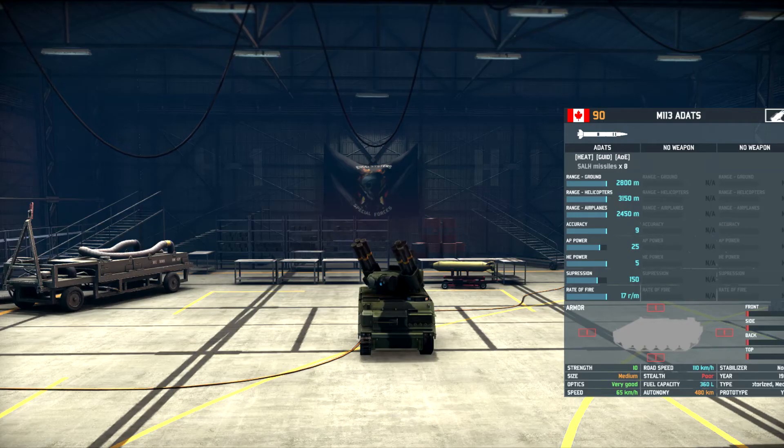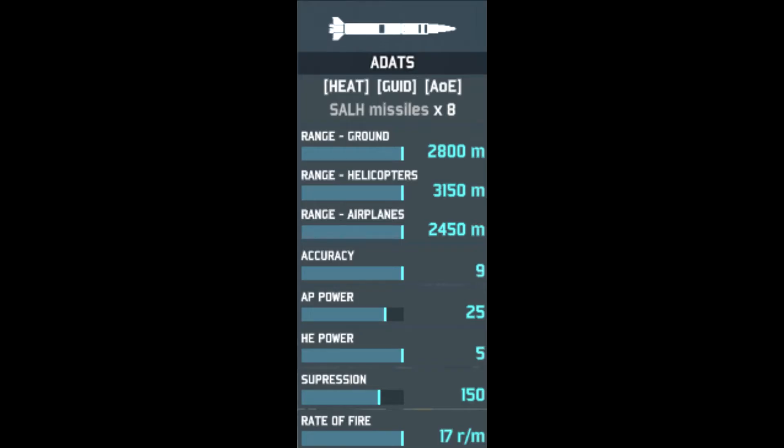In-game, it is a Canadian prototype costing up to 90 points, and can only be used in mechanised, motorised and armoured decks. If we take a look at its one and only weapon, the ADATS missile, you'll notice all the bars are in blue — this is a very good thing.